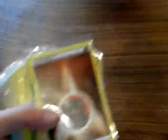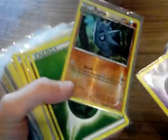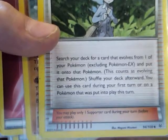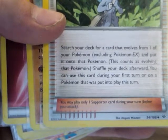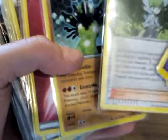Onto my deck. Psychic type energy, fighting type energy. Pupitar — this is a very shiny Reverse Holo, worth about 25 cents. Wally: search your deck for a card that evolves from one of your Pokemon, excluding Pokemon EX, and put it onto that Pokemon. This counts as evolving that Pokemon. You can use this card during your first turn. It's kind of good depending on how you use it — especially during a strong evolution.